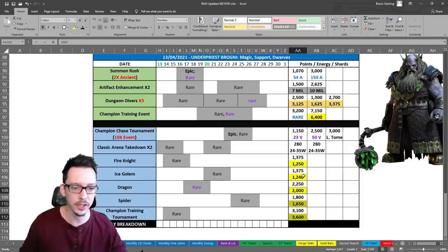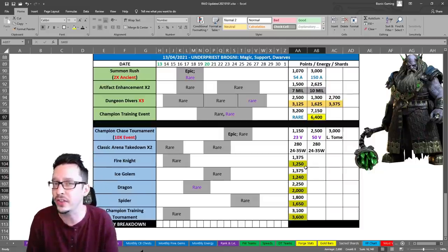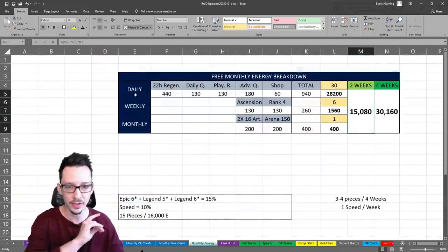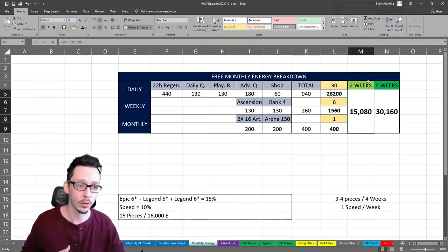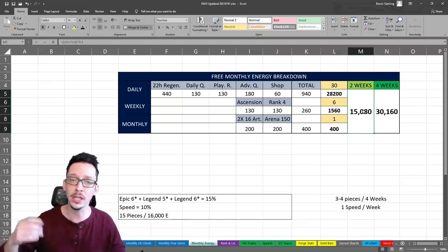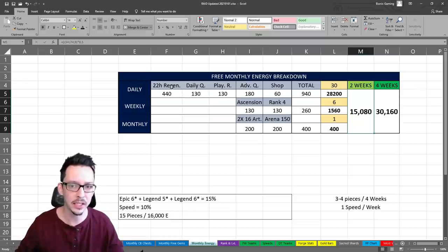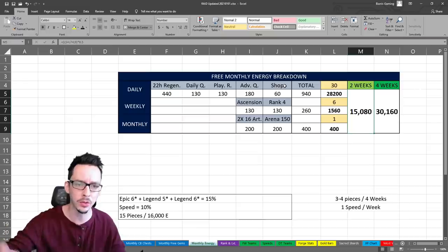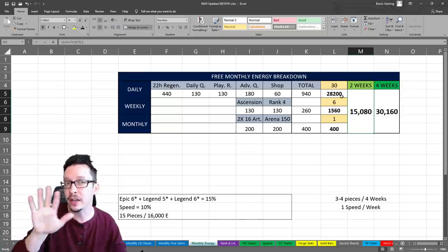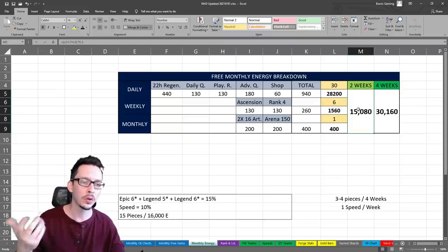Applying the same concept to the champion training tournament, adding up all that energy we get roughly these amounts - together we're looking at about 16,000 energy total. That sounds like a lot, but if we look at the monthly energy we get - broken down in this table over two weeks or four weeks - you get roughly 15,000 energy, which is pretty reasonable and basically on par. This is the daily breakdown: regeneration, daily quest, playtime reward, advanced quest, the shop which every second day has some energy freebies, weekly ascension, rank-up, and monthly you get two artifacts to level 16, arena 150 fights. Multiplied out, that totals roughly 15,000 energy.